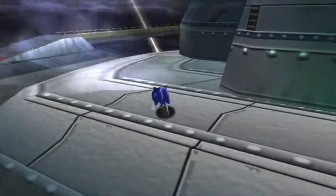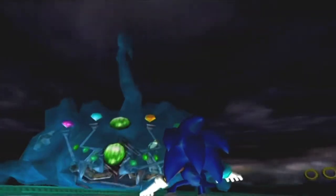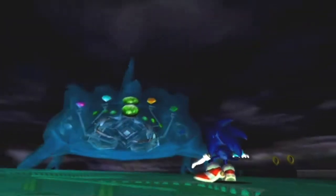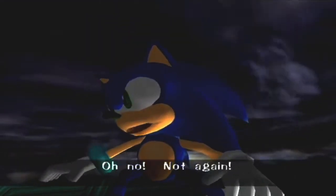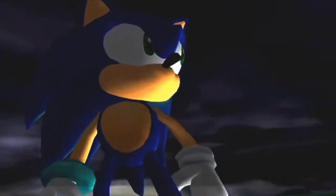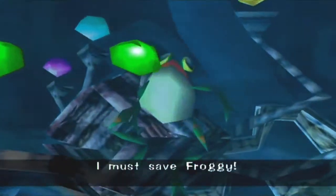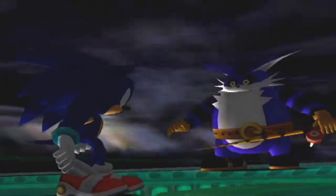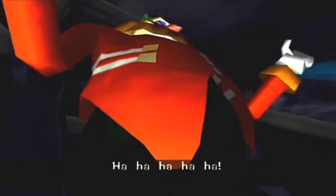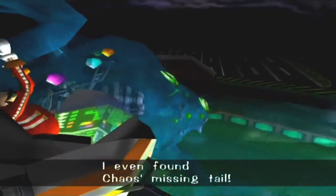So just head back outside and then cross the literal bridge — this little thing right here — and you'll see Big and Eggman over there. As you can see, Chaos has changed dramatically. Chaos has six of the Chaos Emeralds. I even found Chaos' missing tale.